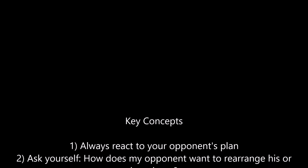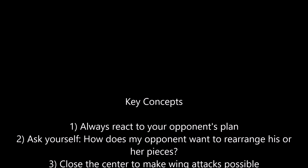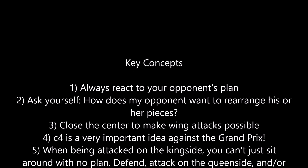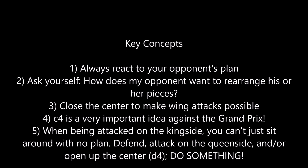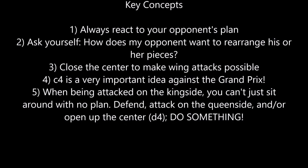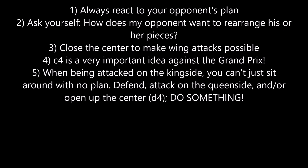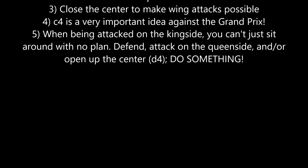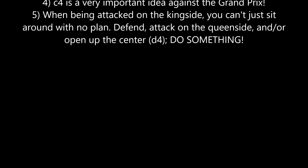The key concepts for this video: First, you need to react to your opponent's plan — you can't just sit around and do nothing. Ask yourself: how does my opponent want to rearrange his pieces? If you knew where Stockfish's pieces were going, you would have overprotected E6 and gone for D4 and Bishop B7. Close the center to make wing attacks possible — this is what Stockfish did for the kingside attack, and what Komodo should have done for the queenside. C4 is very important in the Grand Prix — always remember it, it breaks down the White center. When being attacked on the kingside, defend and attack on the queenside or open the center with D4.